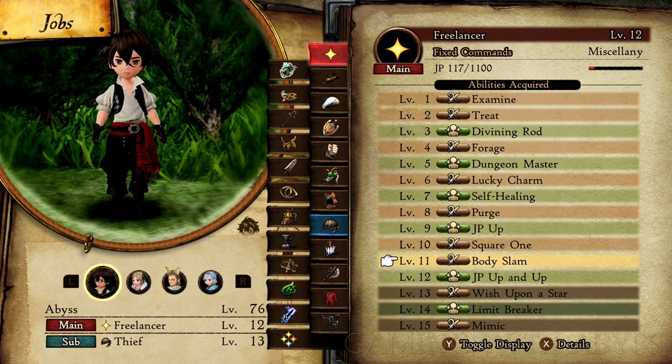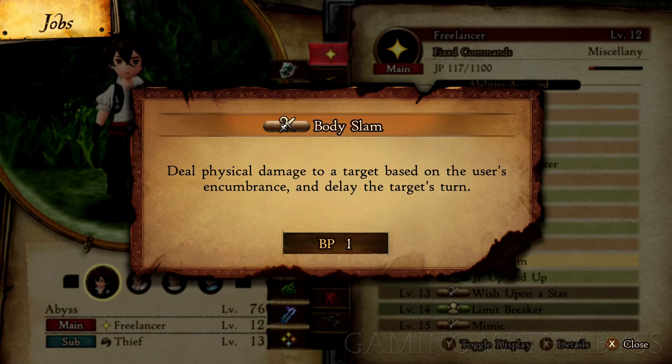The first one is in the Freelancer job. You will need to level it up to 11 so that you can unlock Body Slam. This will cost 1 BP to use, but later in the game there's a passive ability that you can get to make it cost zero. Body Slam is great against regular enemies, like if you're just going through a dungeon or out in the open world, and also against bosses.